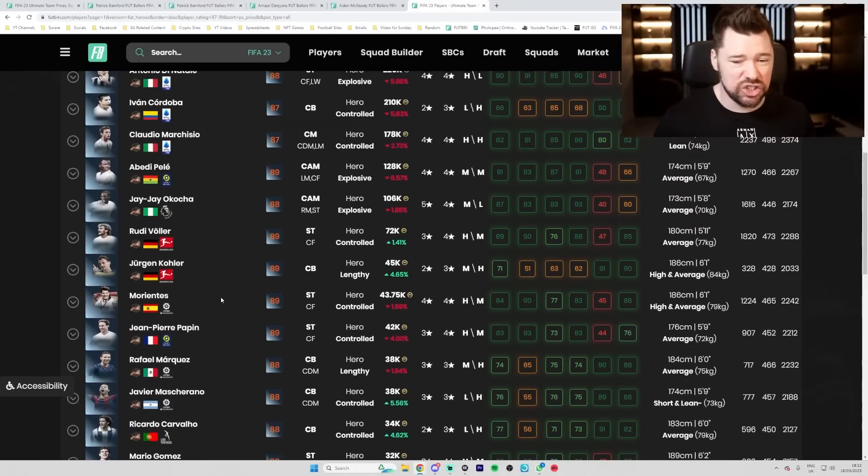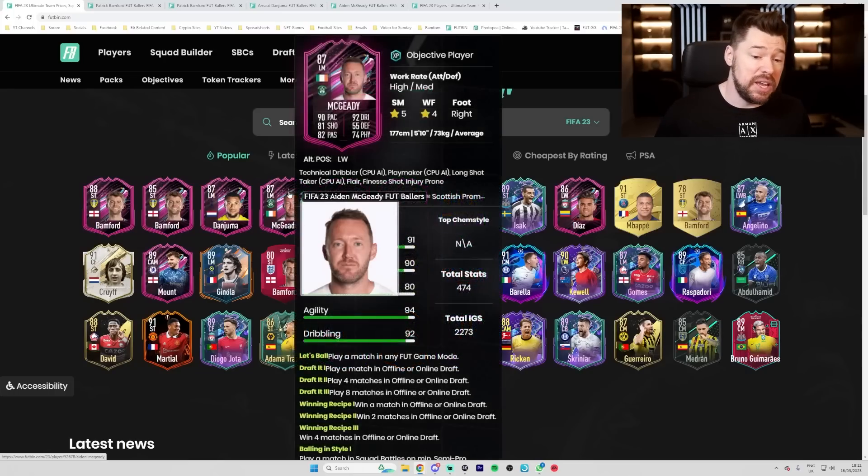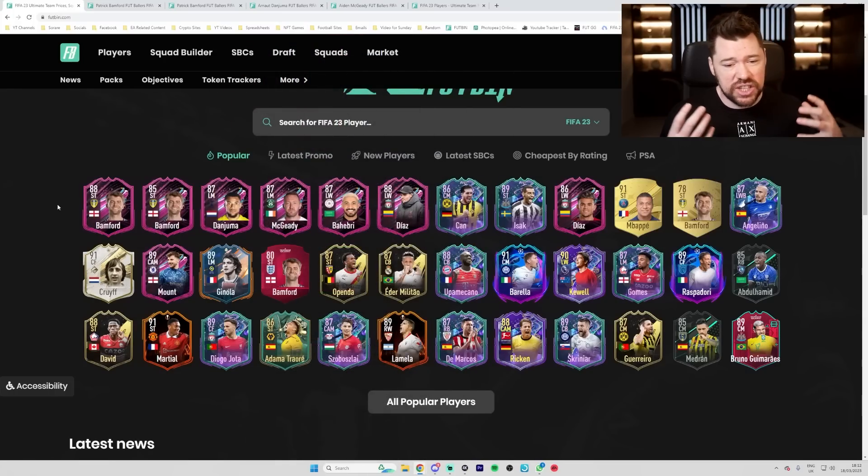For regular heroes at 87 rated, you've got David Ginola, Lucio and Yaya Touré - then every single hero is terrible: Di Natale, Cordoba, Marchisio, Pellé, Okocha, Vola, Collar, Morientes, Papa, Marquez, Mascherano, Carvalho, Gomez, Forlan, Milito, Nakata, Brolin and Campos. It's just a joke of an SBC. Overall, I wish this kind of content was pushed through the game throughout the whole year, not just as a special week. Imagine if they did this for La Liga next week, then Serie A the week after - the fun teams you could build would be outrageous.